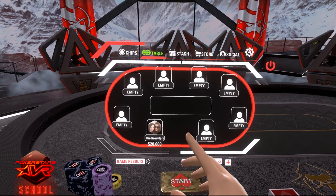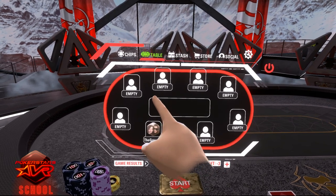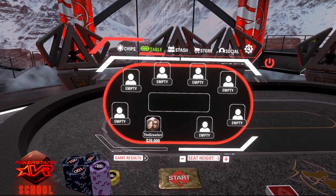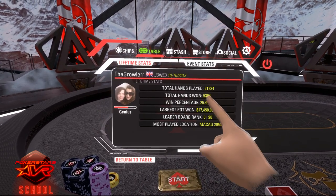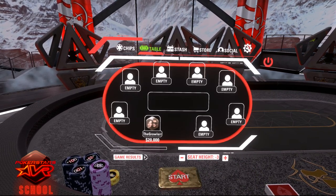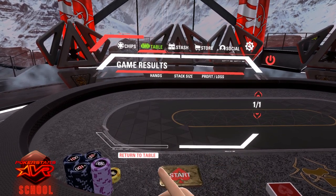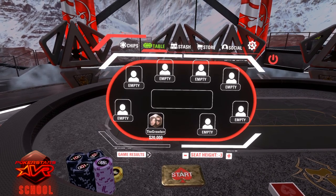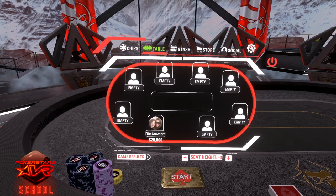Click on the table tab and you will be able to see all of the players at the table. Their stack size will be shown underneath their name and the total amount in the pot at any time will be shown here. You can select any player on the table to view their statistics and select game results to view everybody's profit and loss for this session. During tournaments, there will be an info tab which will show you the blind levels and the payout structure.